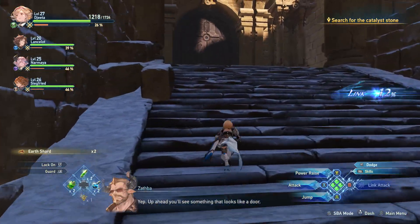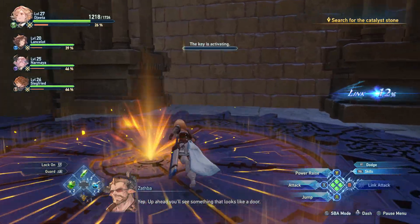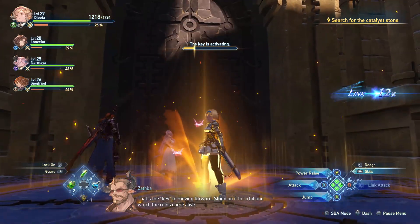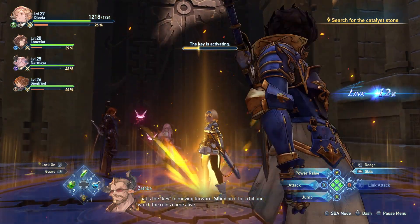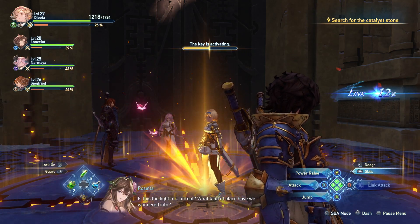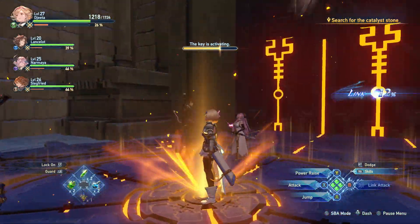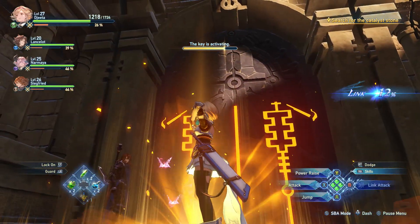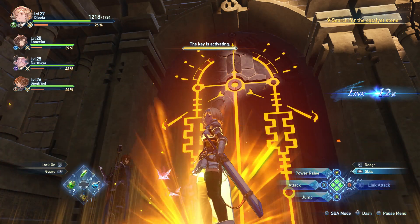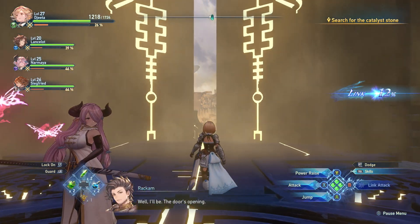Are we still going the right way? Yep. Up ahead, you'll see something that looks like a door. What's that Chloe thing on the floor? That's the key to moving forward. Stand on it for a bit and watch the ruins come alive. Is this the light of a primal? What kind of place have we wandered into? The door's opening.